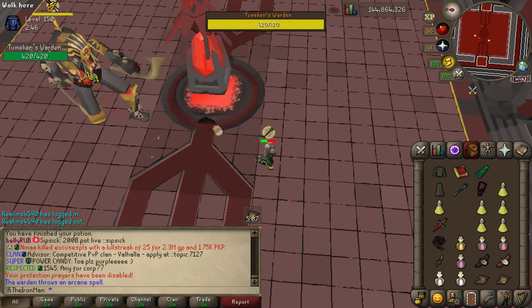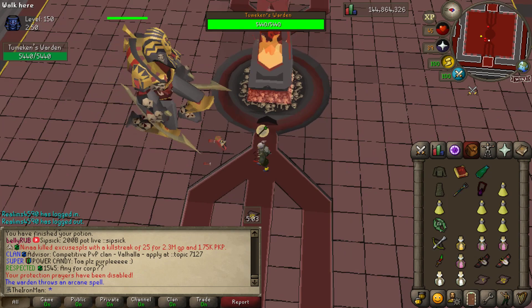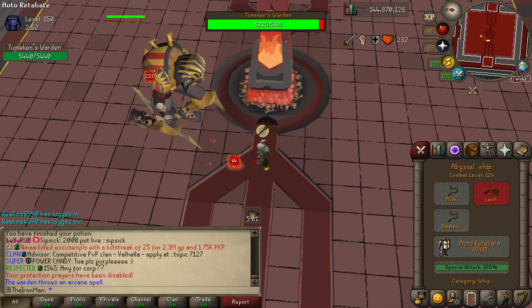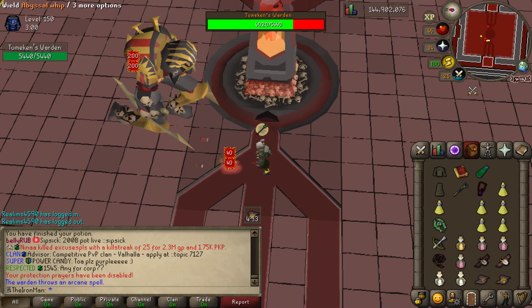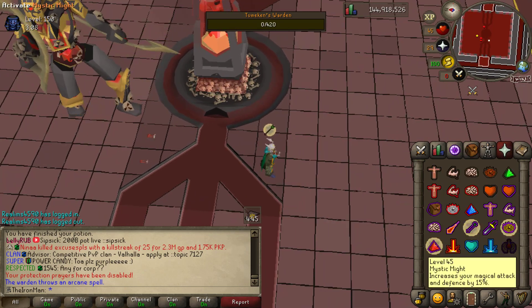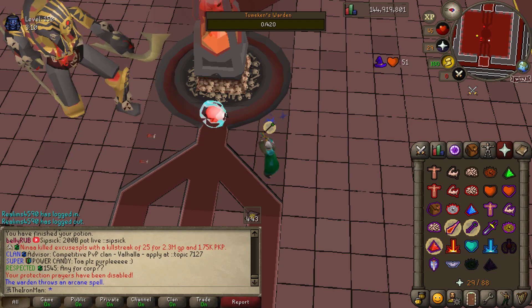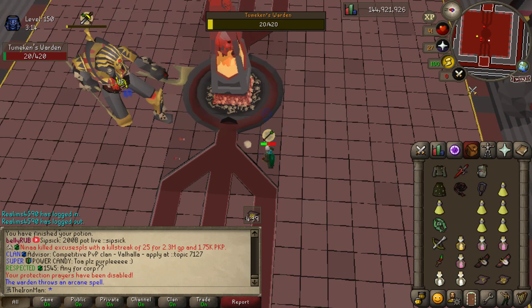Once you do 420 damage to him, he's going to basically drop his heart. Put on Piety, beat it up, put your specials on it. You're always gonna max hit for every attack, so you want to use something with low spec bar consumption — DDS is good, claws are better. After the range phase he's always going to switch to Protect from Range, so swap to your Mage set.